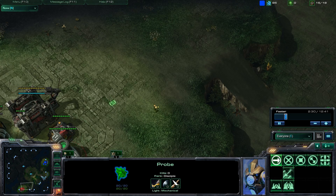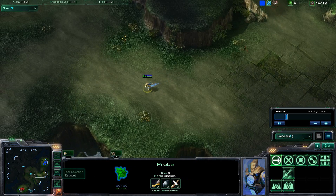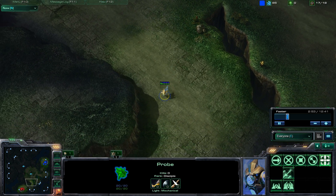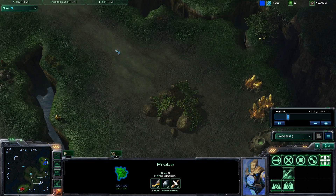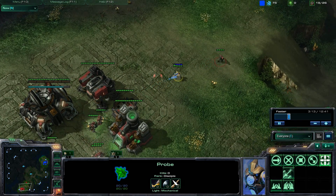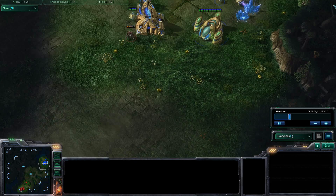I'm scouting because when I saw he was not walling off, I immediately start thinking one of two things: either he's rushing something and hiding the barracks, or something else. I actually didn't see his barracks go down, so I thought maybe he was doing a proxy barracks. I went to check the likely hiding spots — around the gold expansion — because I'm already in Diamond and I always assume my opponent is doing something smart, like hiding reapers.